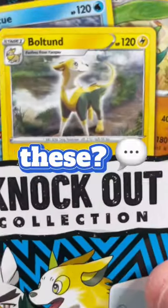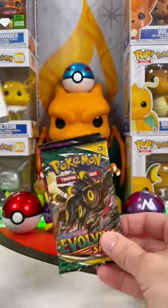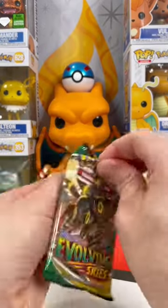Let me know in the comments if you've opened one of these. I've never seen them in the wild, but I really like this Bolton promo. Looks like we have Evolving Skies and Fusion Strike — these are the most expensive cards in this set. We're going to do a battle, so pick your pack. We're going to start things off with Evolving Skies.